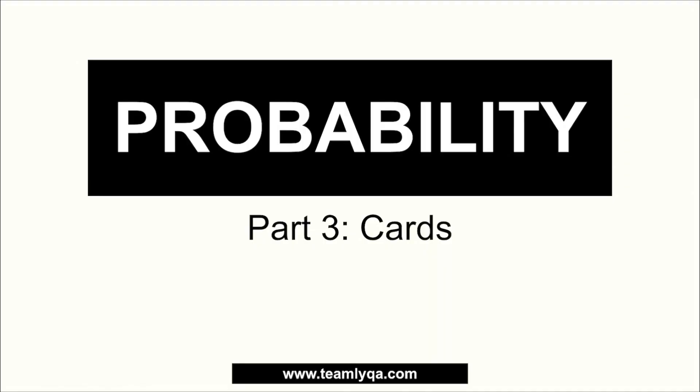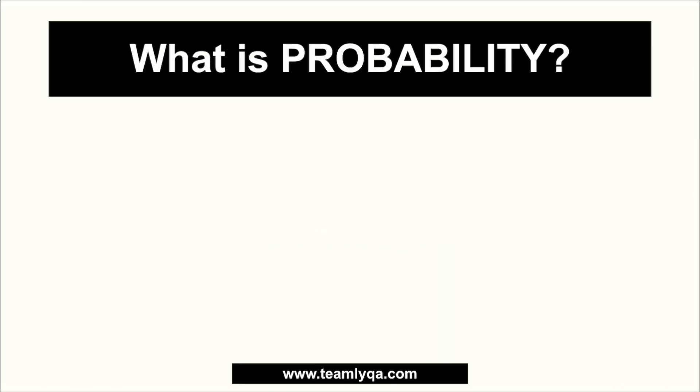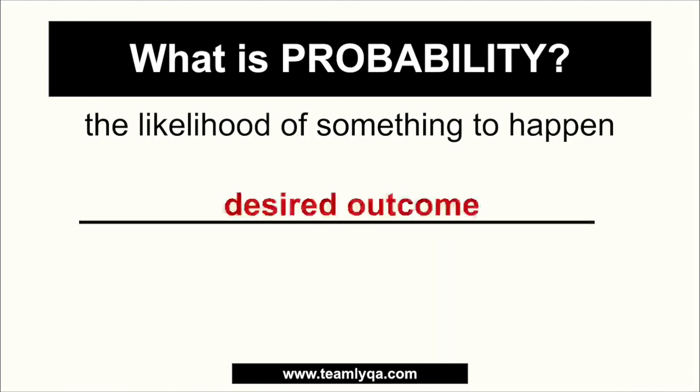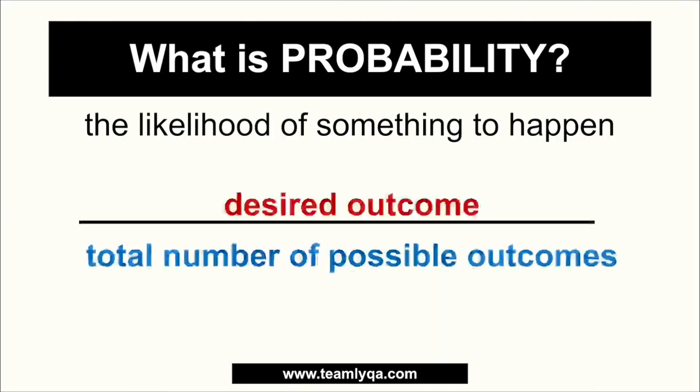Alright, so this is part three of our series on probability. If you haven't seen parts one and two yet, I recommend catching up. Just a quick review: probability is the likelihood of something to happen — the desired outcome over the total number of possible outcomes in one scenario.